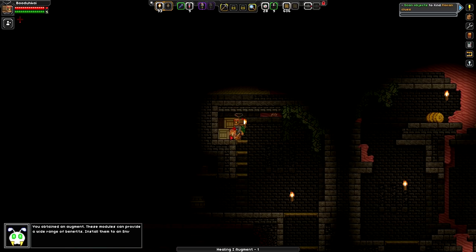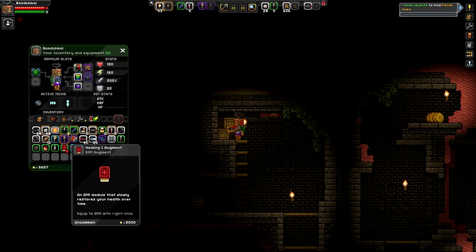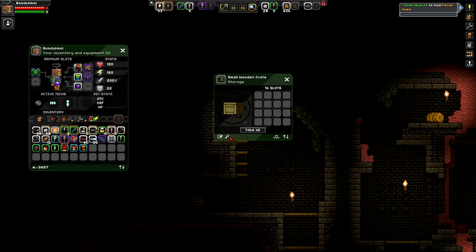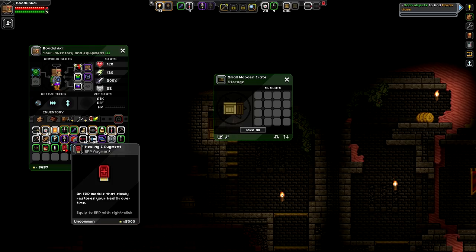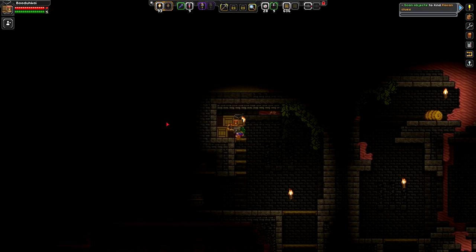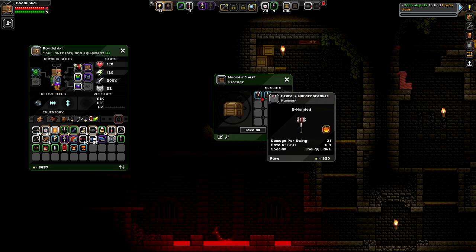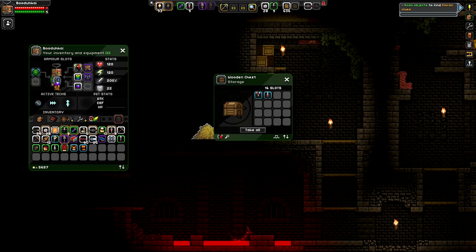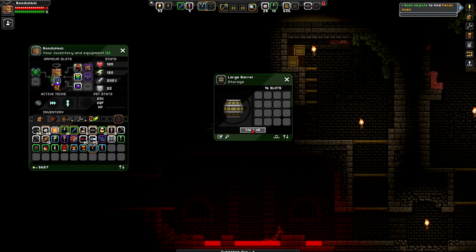We got a full armor set - it's about damn time! Look at our defense - 22 defense, 120 health. We look like a psychopath, what the heck are we wearing? 'You will attain an augment - these modules can provide a wide range of benefits. Install them to an enviro protection pack EPP with a right click.' I don't think I have the EPP but that's like a healing augment thing - it heals me slowly over time. Are these passive effects? That's really cool.